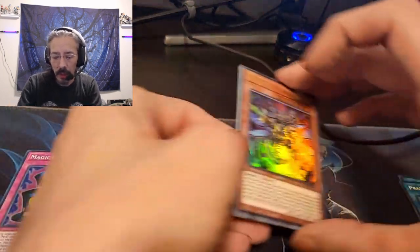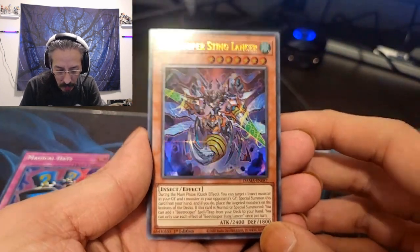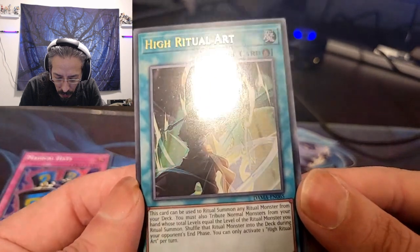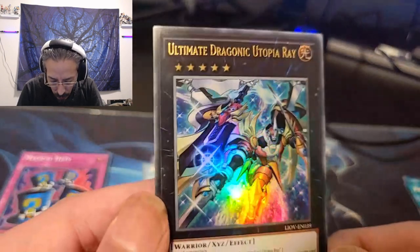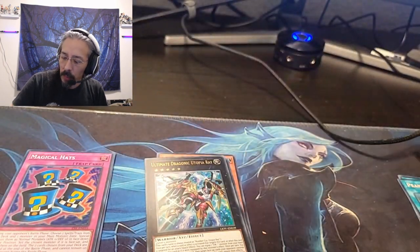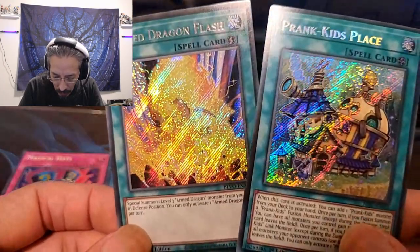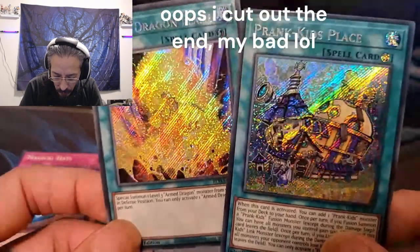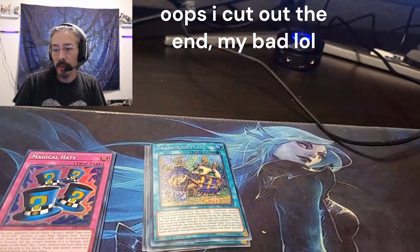For supers we got Magical Hats, beautiful Celtic Guardian — Celtic Garden wouldn't be too bad either. Wild Nature's Release and ZW Draconic Halberd for supers. I'll probably do a recap after every video of the things we pulled. We even got a couple of secrets out of these — beautiful beautiful individual packs. Well, that is going to be it!